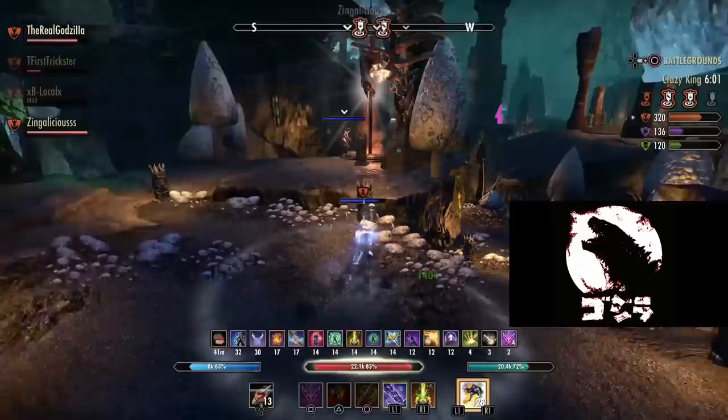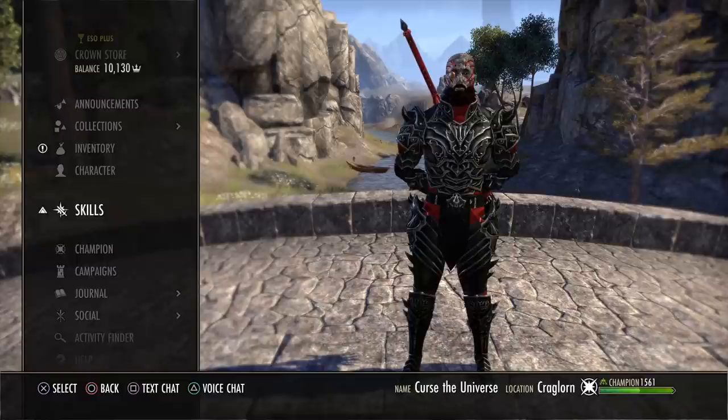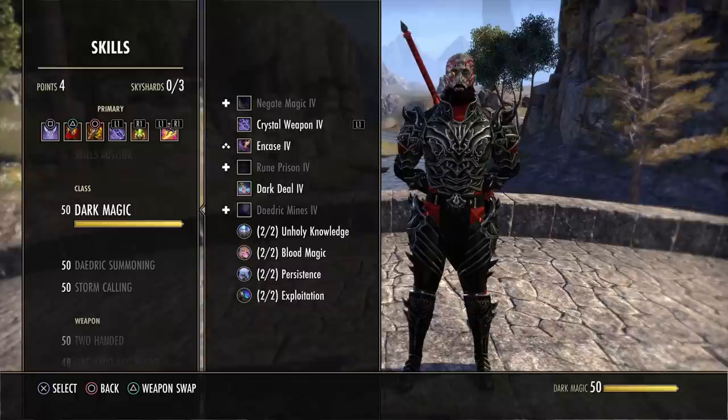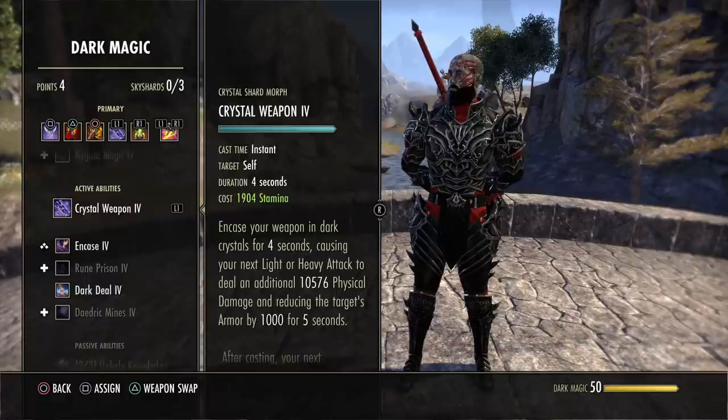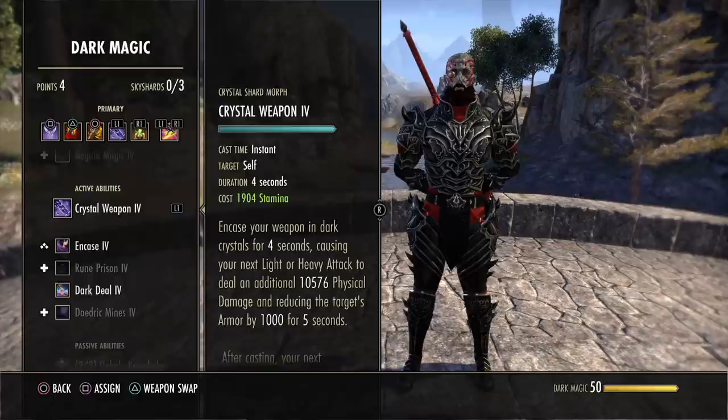Let's check out the skill lines for Stamina Sork. Obviously, when you first create your character you want to level up your class skill lines and get all the passives. The main skill you'll be really focused on first is Crystal Weapon. I would get this and morph it right away, because you need to get used to using it — it's definitely Stamina Sork's best skill and defines the uniqueness of the class.